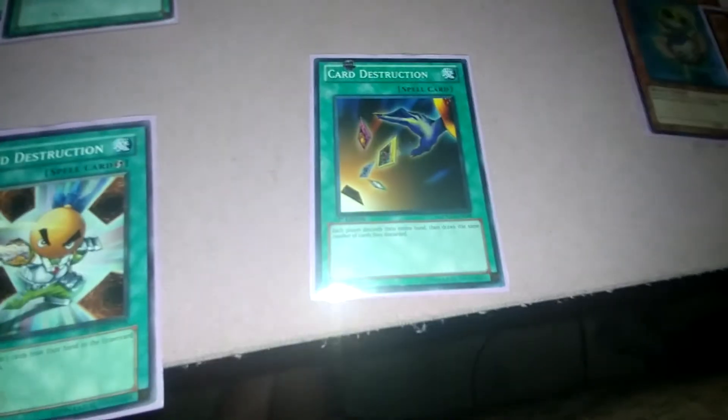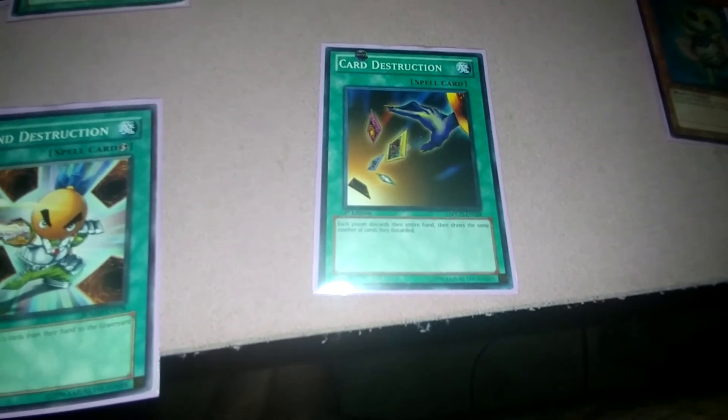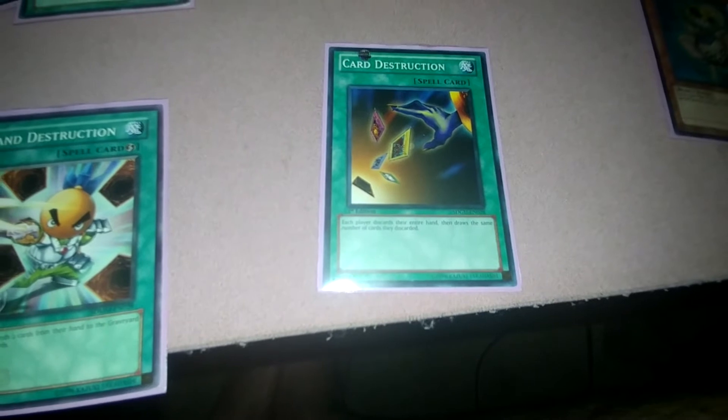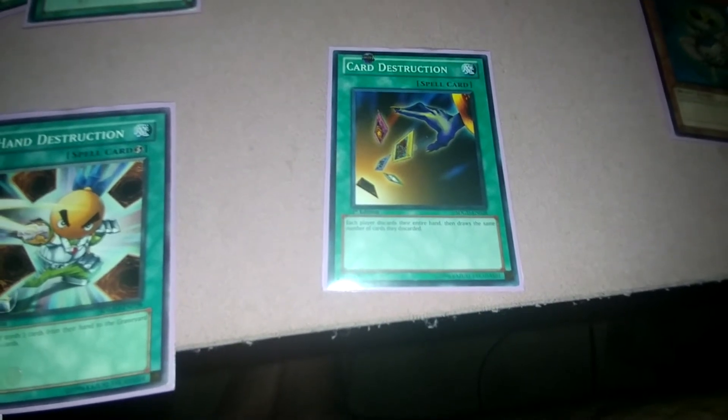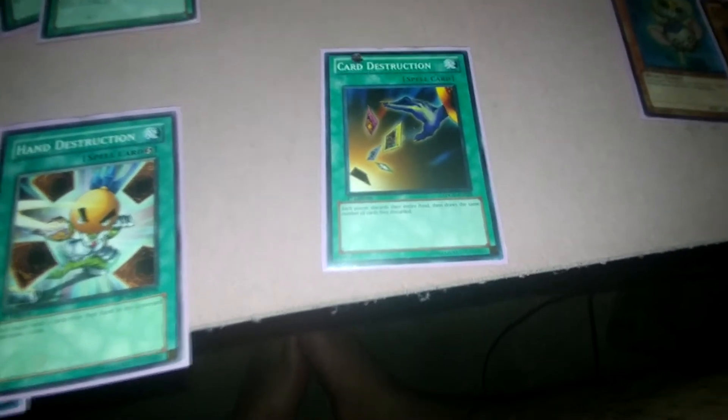One Gateway to the Dark World — basically a quick-play that revives one Dark World monster from the graveyard to the field, like a quick Monster Reborn but only for Dark World monsters. Card Destruction: each player discards their entire hand, then draws that many cards — again triggering all your discard effects.